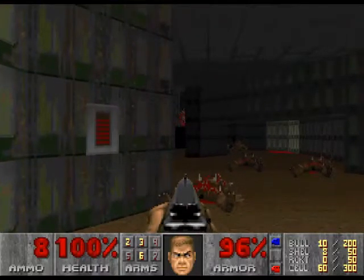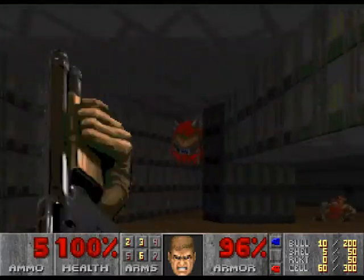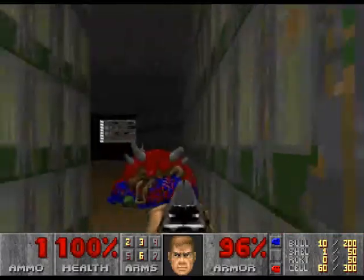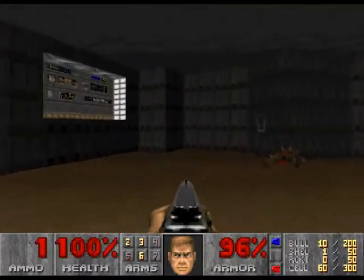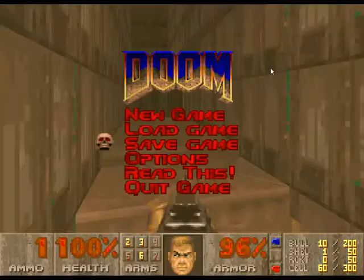I'm looking here — this is kind of interesting. Look at this cacodemon over here. He just now noticed me. Let's go ahead and get rid of him. These plasma bolts — or fireballs, whatever you want to call them — are easy enough to dodge. I'd call them fireballs but I think they're a little different because the imps throw fireballs and this is a different sprite. So that's pretty much that. I know there's another section I missed in this game, so let's go ahead and save.